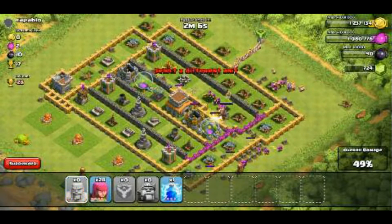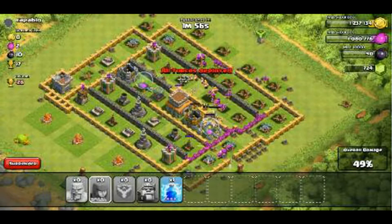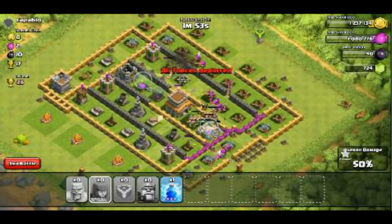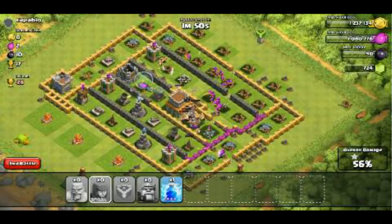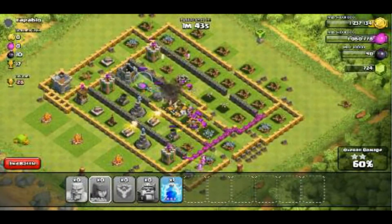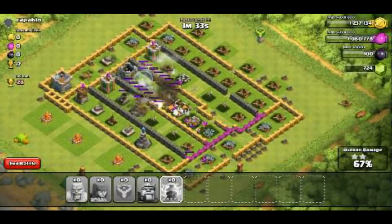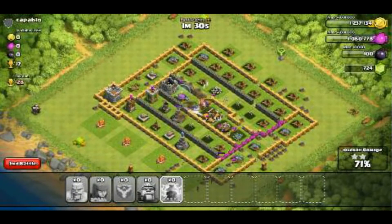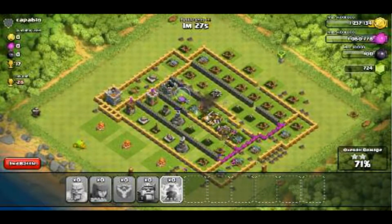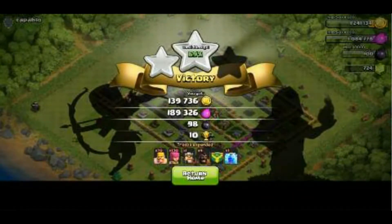Anyway, just going for the 50% here. I'm trying to see if I can get to the Town Hall — get to 50 and get the Town Hall, that would be great. So we're just attacking the Town Hall now; Town Hall went down. I'm just gonna let my troops run around and see if they can get every bit of that Dark Elixir. I thought I was gonna lose that, so I just dropped the Lightning spell by mistake. I was so pissed for dropping that Lightning.